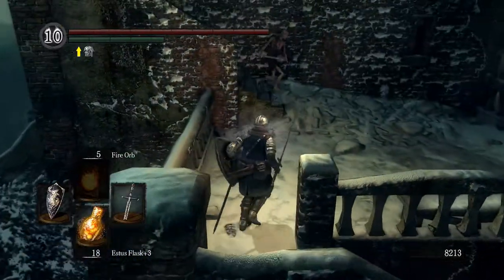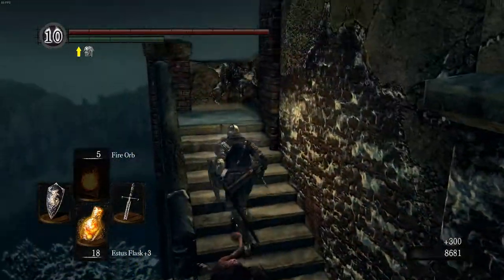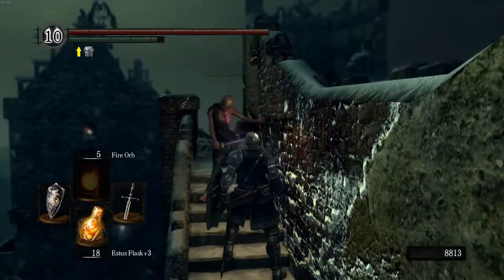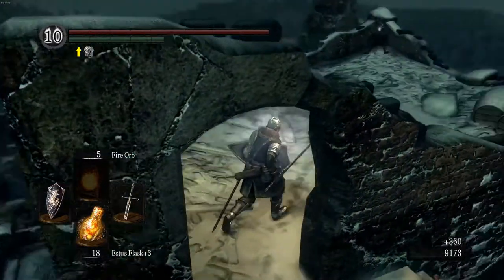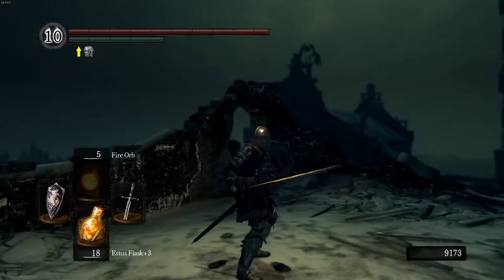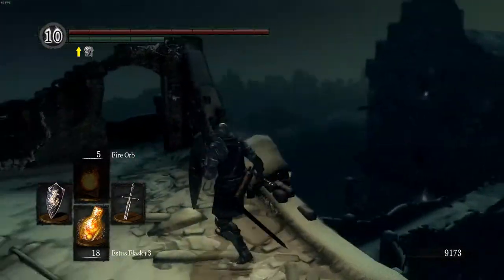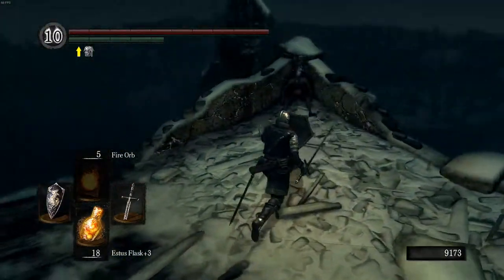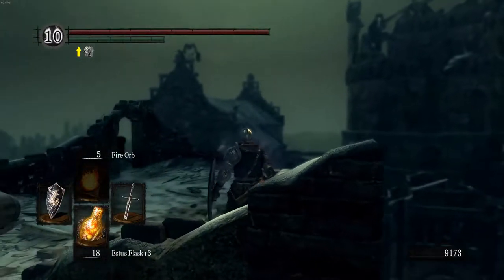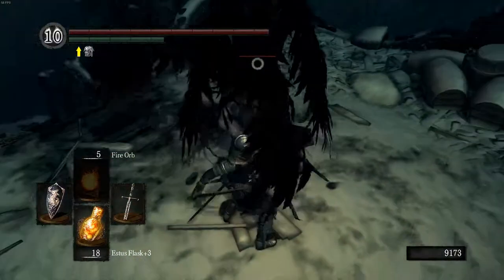There's actually a side path here that I didn't know about. I played and beat this game, did this area completely four or five times, and then I saw a message one day in that corner that told me I could go up a staircase — and oh my god, I was in a new area I hadn't been to. It's nothing really spectacular; you get a soul of a proud knight worth a few thousand souls, and it's much easier to drop down to get the item on the ledge from up there.